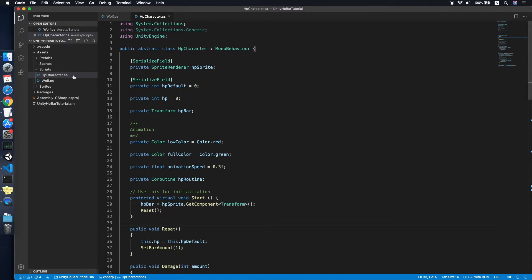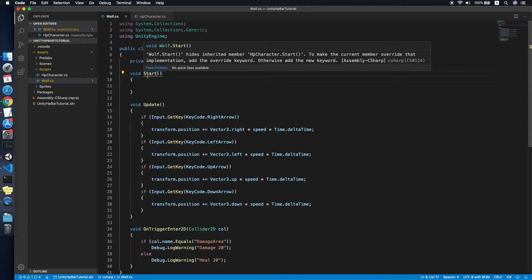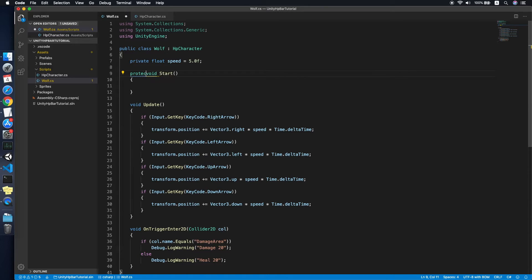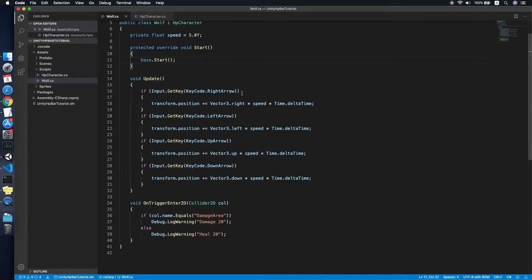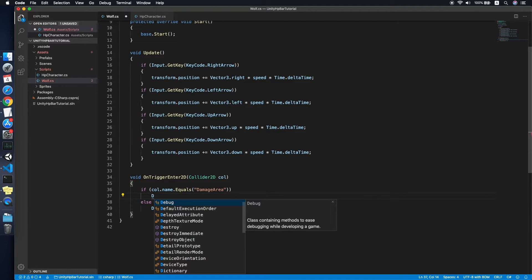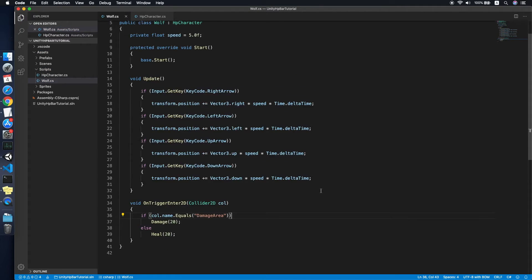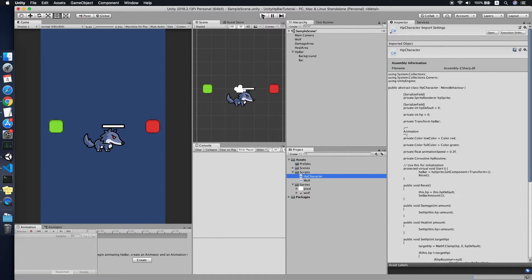Now we can implement the abstract class in the Wolf script. We change the Wolf class to extend HPCharacter. There's a warning that we need to override the abstract method, so we override it. We replace the trigger log messages with damage calls — for example, Damage(20) in the damage area and Heal in the heal area. Now let's test it.